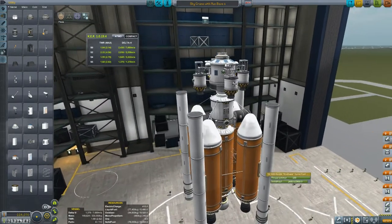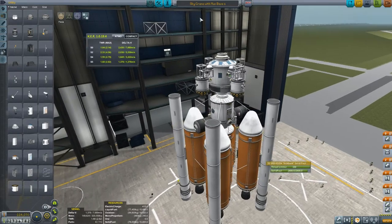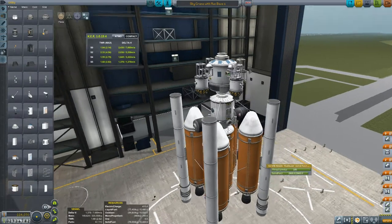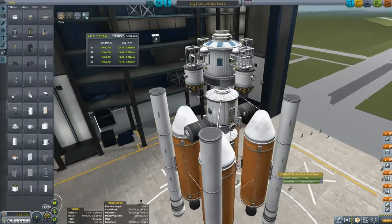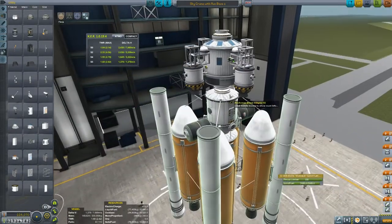Moving on to our second part of our moon base. The rocket that will carry up the second part is called Sky Crane Moon Boost One. The important things to note on this are the landing module. Let me just decouple the top.